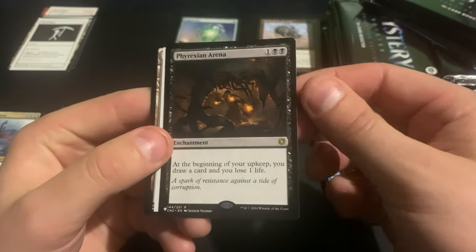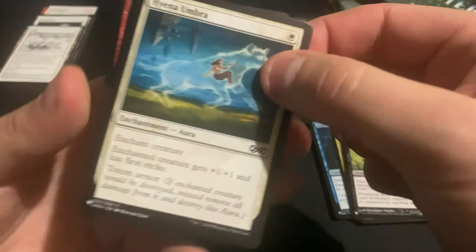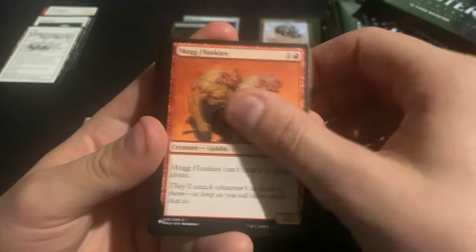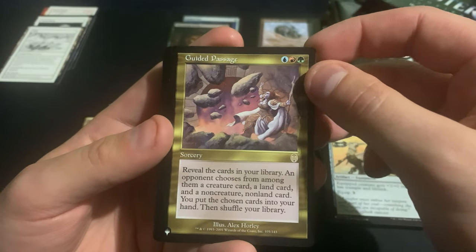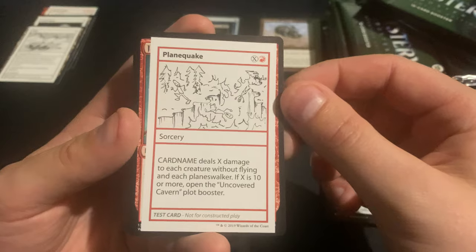We got Phyrexian Arena and a Rift — just getting the same playtest cards that I got before, so that's a bit unfortunate. Kind of worked out that way with another box where they were all doubles for the first row. Got a Guided Passage, Taurian Mauler, and a Planeequake.